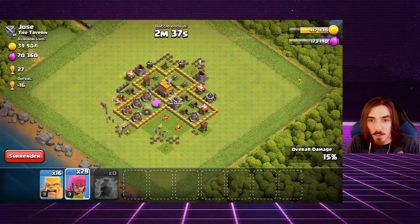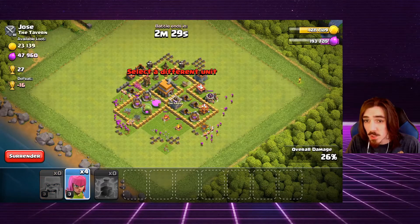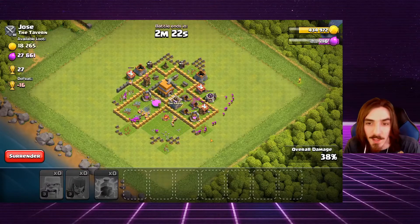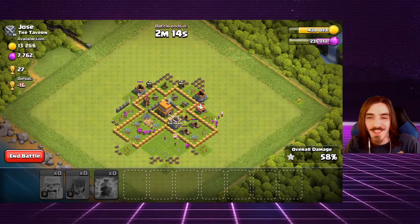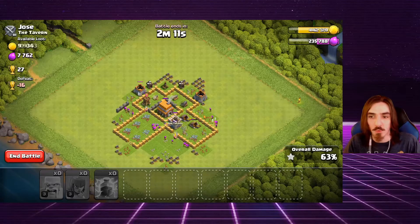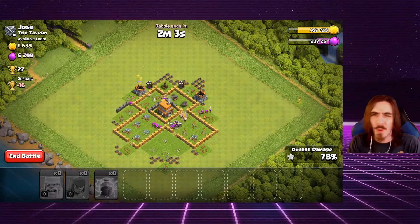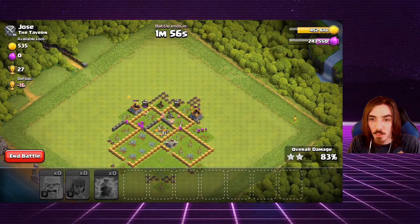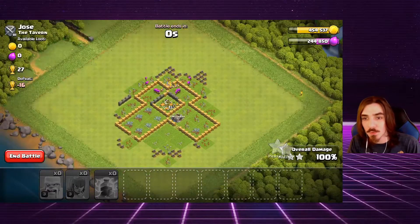We're dropping a bunch of barbarians on the elixir side to get those collectors, and I'll also show you guys a quick way to train troops — they have a quick train feature. Actually this is going to be a three star — we're getting all the elixir we need for our barracks, and we've got plenty of gold for one of our archer towers. That was an epic raid with a ton of elixir.